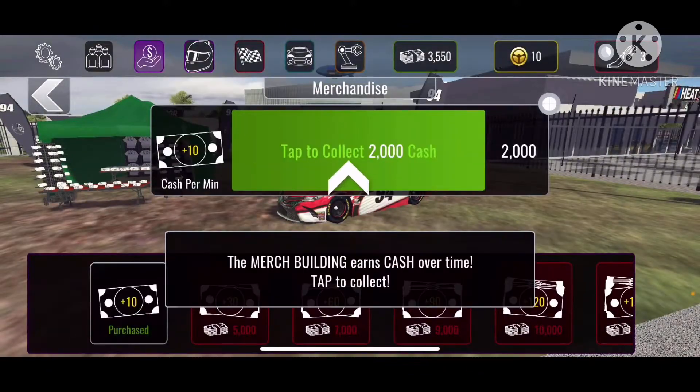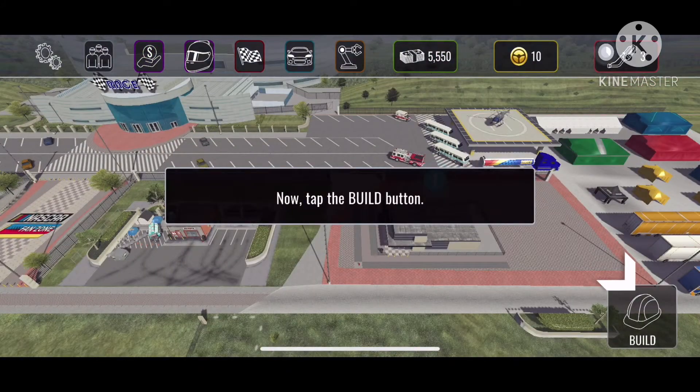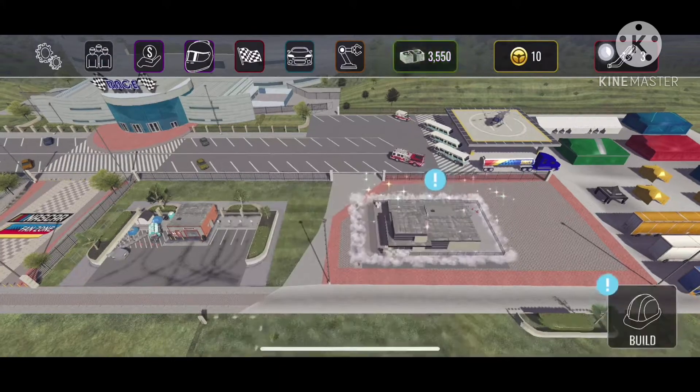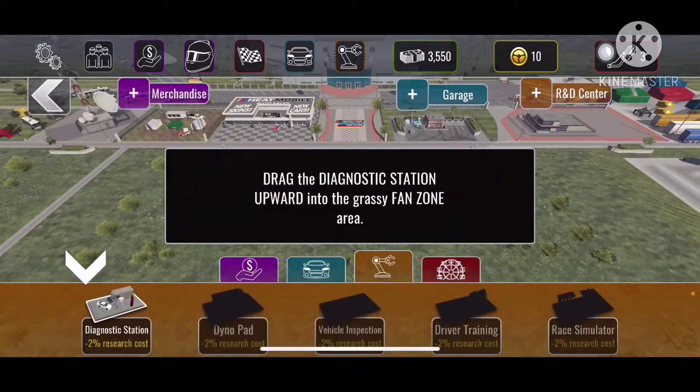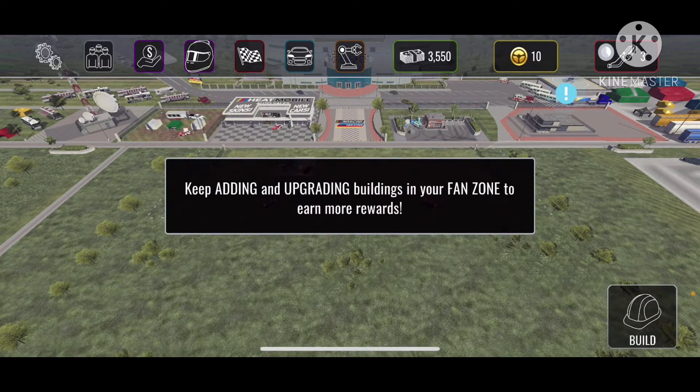It says great racing, now let's head to the fan zone. Let's learn how to earn cash — this is the merchandise building that helps you earn cash. I tapped it and got 2,000 cash, not too bad. It says tap the build button and we automatically get to upgrade the R&D center. Then we added some new building — I forgot exactly what it was.